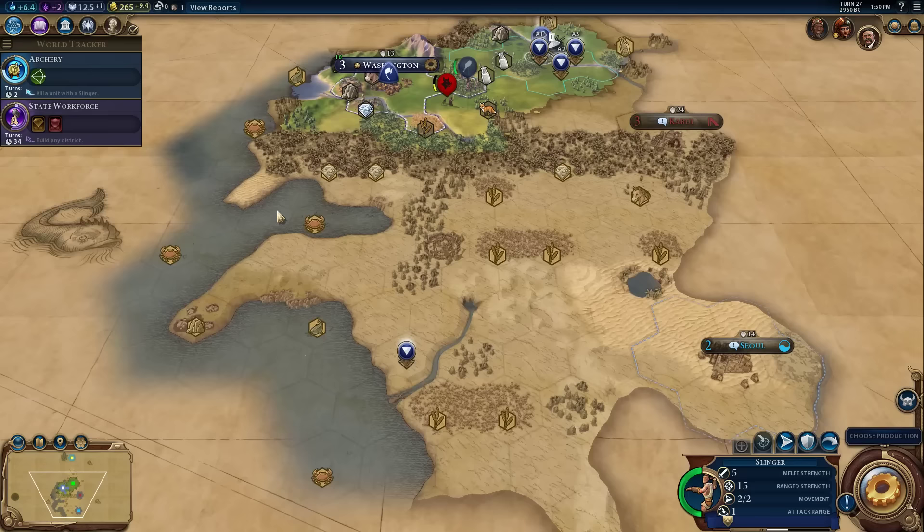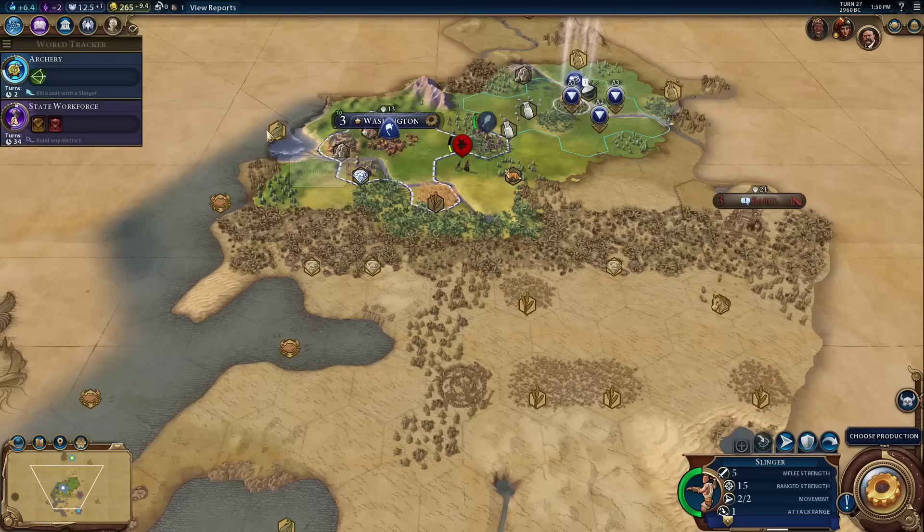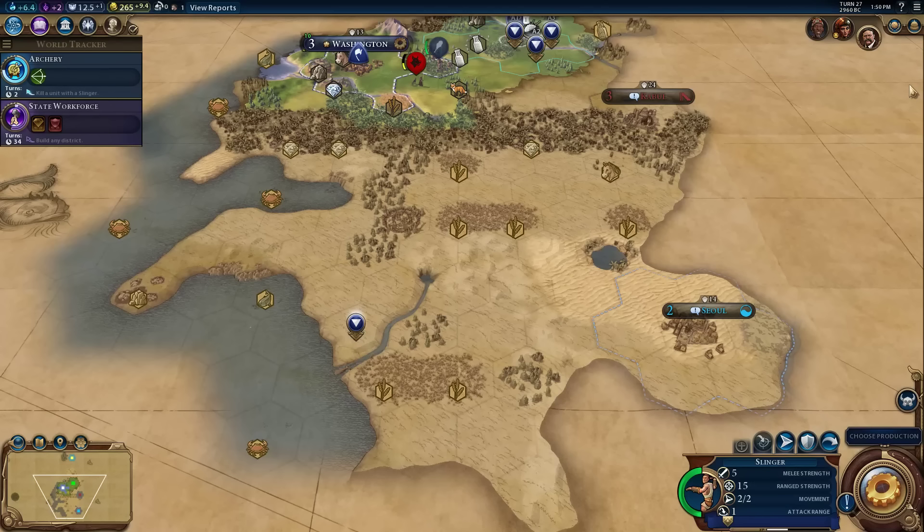We've got more diamonds, we've got the crabs. Settling on the coast might be handy. You don't have to settle on a coast to build ships as long as you build a harbor, so Washington will eventually be able to build a harbor and then build ships. Cities on the coast can start building ships right away. Once you settle a city on a coast, you also get a boost towards sailing.